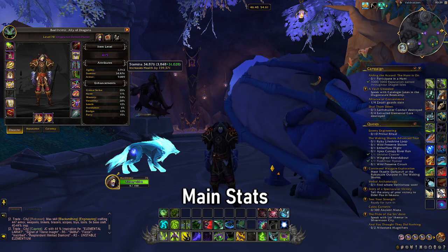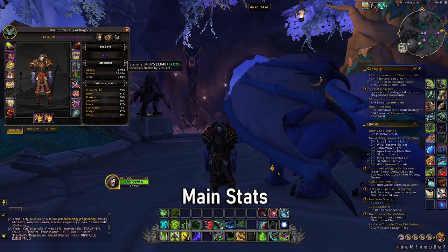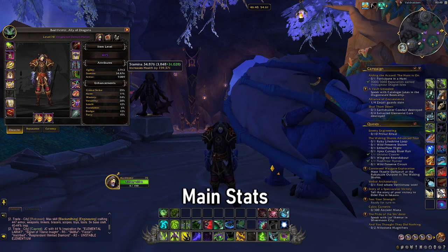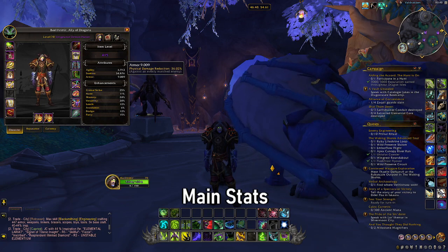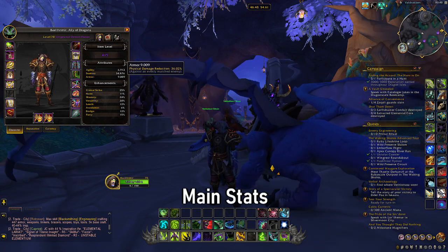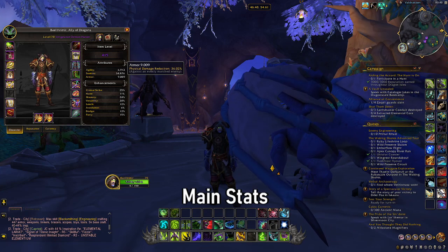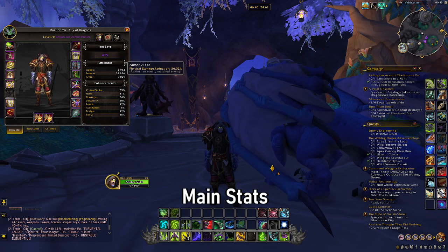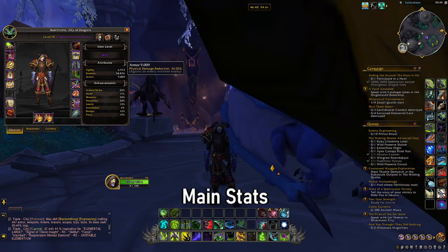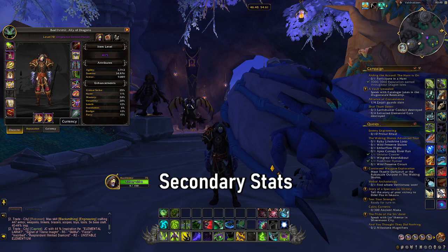Understanding the main stats is pretty simple. There's not a lot to them and they're just the generic starting point when it comes to gear. The general rule of thumb is if you gain a very large increase in your priority damage stat — being agility, intellect, strength, or dexterity — then you should prioritize that piece of gear. Generally the weight of main stats is highly prioritized over the weight of secondary stats. If you are gaining a huge main stat attribute upgrade, you should always consider that piece of gear over your secondary stats, as those are your main determining powers for your attack damage.